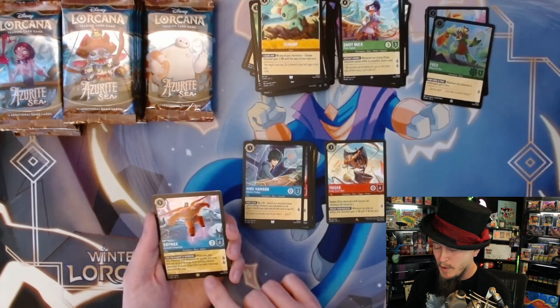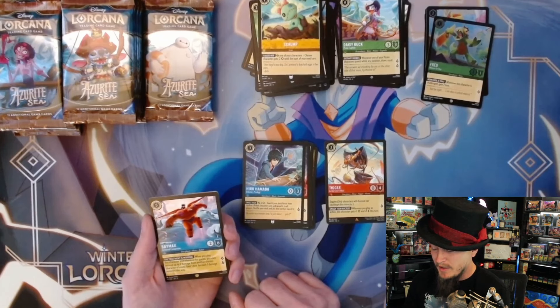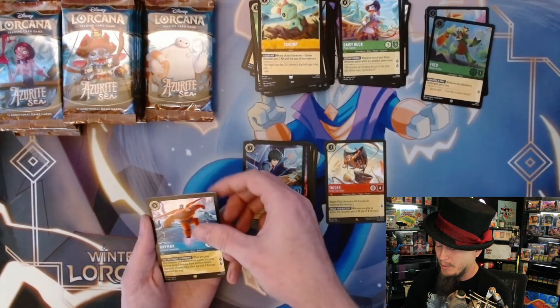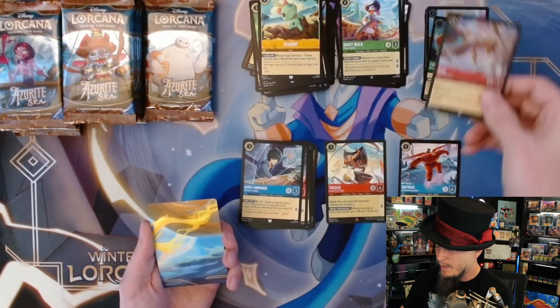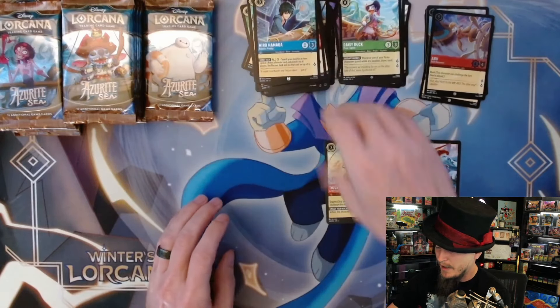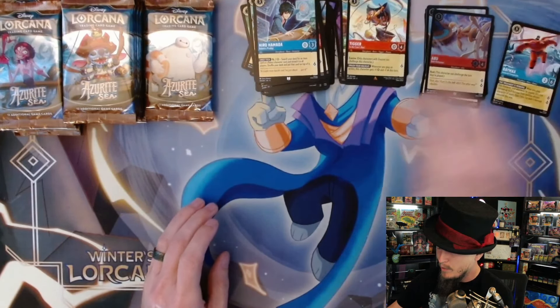Vanellope, Hero - first rare is Tigger. Then I got a legendary Baymax - super cool! I've been hearing rumors that people think he's super strong. When you play this character and whenever he quests, you may remove up to two damage from another chosen character and gain one lore for each damage removed. If Grand Pabby was not an all-star, Baymax will not be either - Grand Pabby has a better lore-gaining healing system in my opinion.